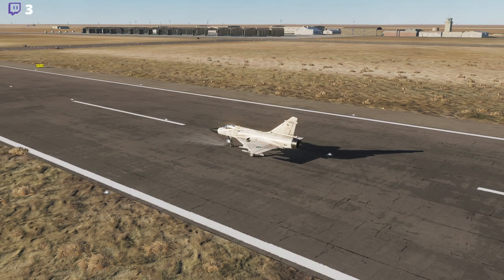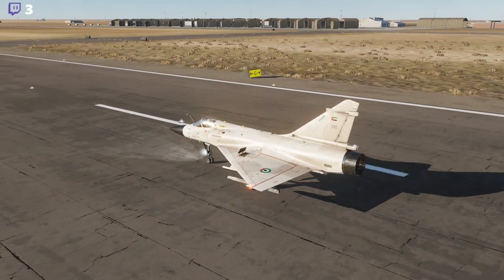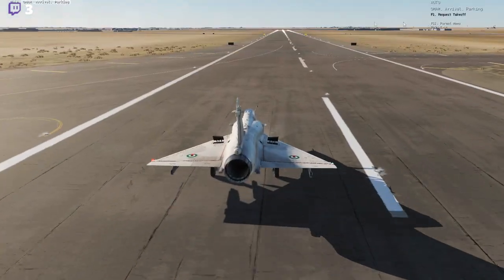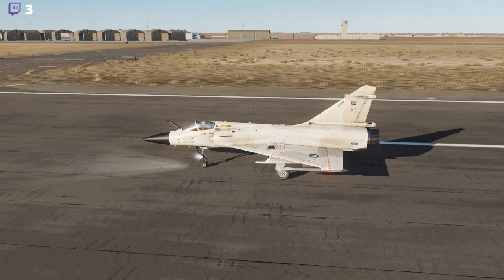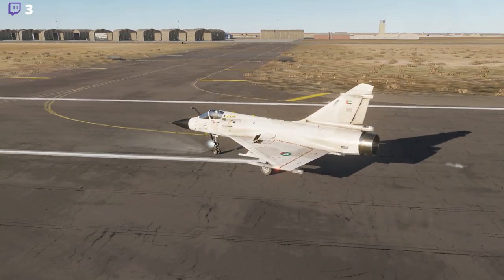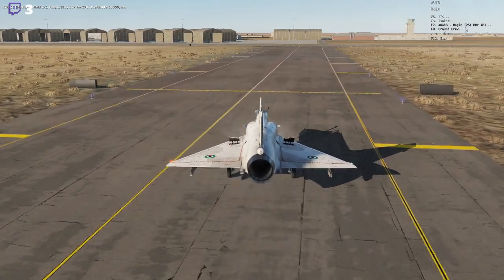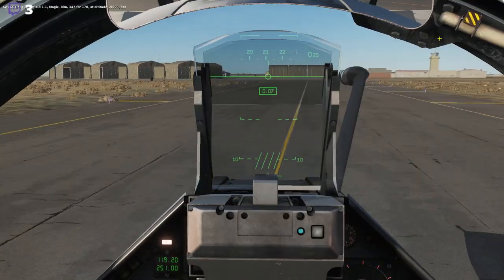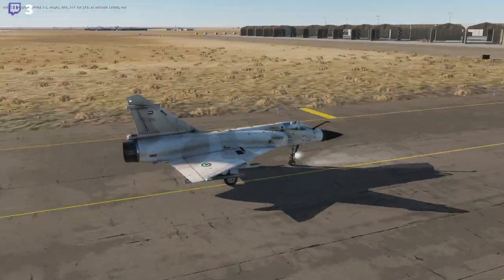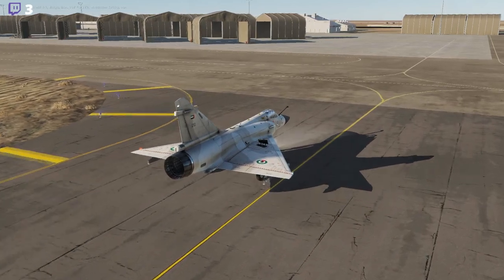Cut the chute — we are taxiing to one of the airplane shelters. We are not going to request takeoff; instead we are going to taxi to one of the ready fields. I've had enough adventures over the Persian Gulf today. I'll just park this bird and go have a cola in the mess hall or something.